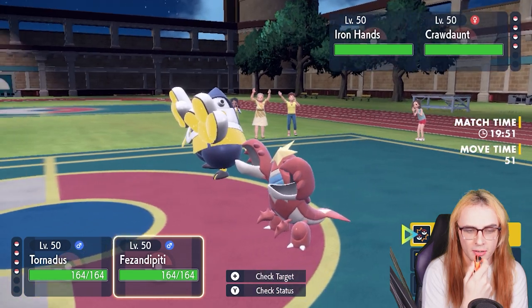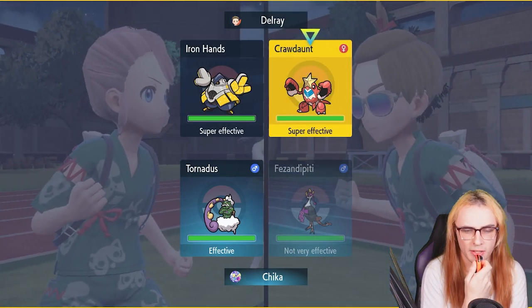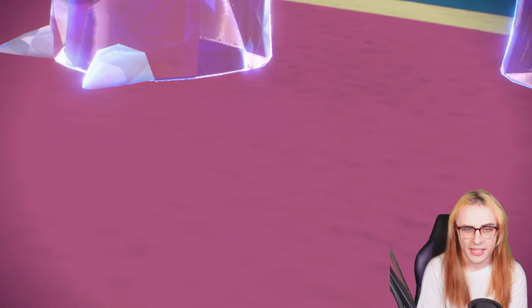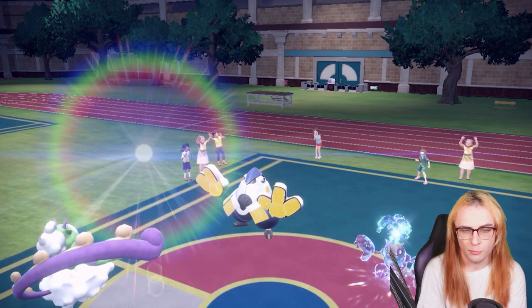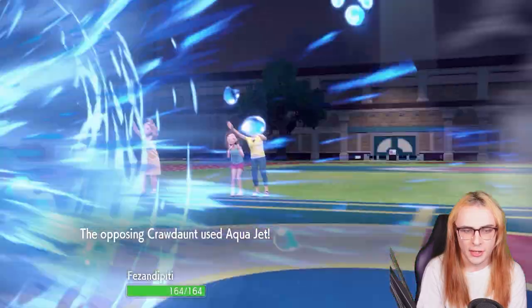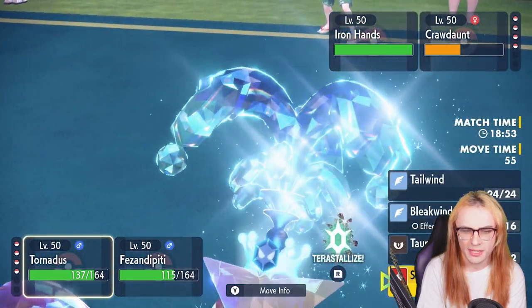Sunny Day weakens Crawdaunt's Aqua Jet, which I outpace — that's great. I think I'll just go for the Crawdaunt since it's more likely to not have an Assault Vest, and taking it out removes a big damage threat. Iron Hands is probably AV. They actually Tera the Crawdaunt — good play, just trying to hit harder with Aqua Jet early on. They fake out my Tornadus, but with Covert Cloak I more than take that.